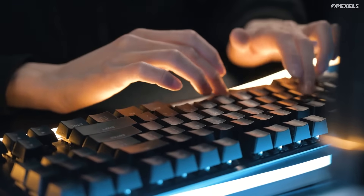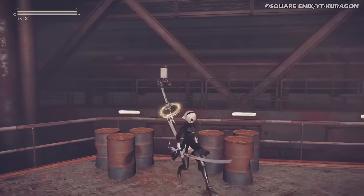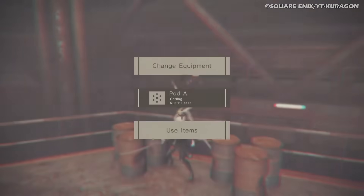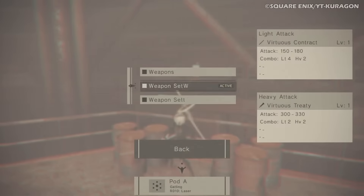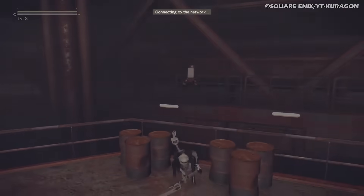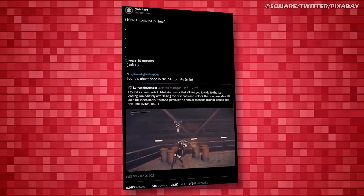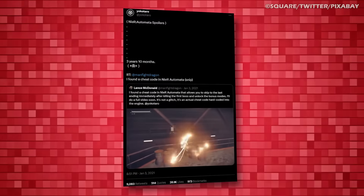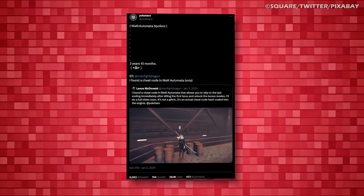Investigating further, McDonald discovered that the text was tied to a secret code. By standing between two barrels after defeating the game's first boss, holding the R2 button, and pressing up, down, up, right, left, square, circle, triangle, then X, the player can immediately jump straight to the game's final ending. After sharing his findings on Twitter, Yoko Taro, the director of the game, responded and publicly credited McDonald for finding the final secret hidden within Nier Automata.